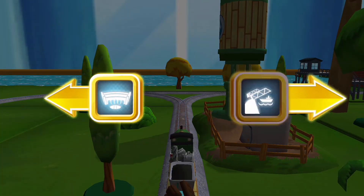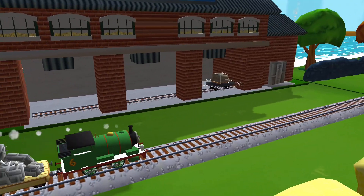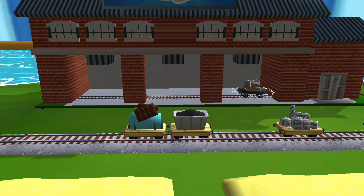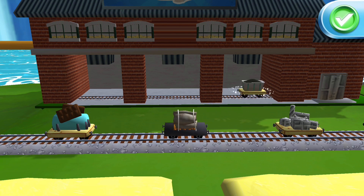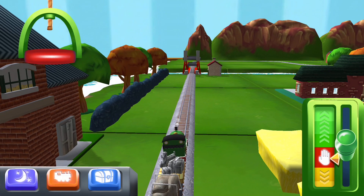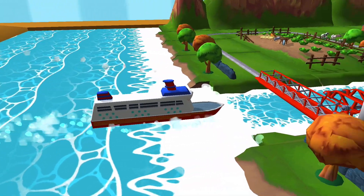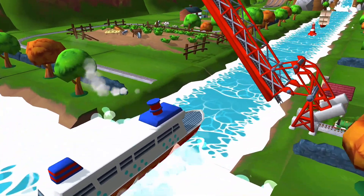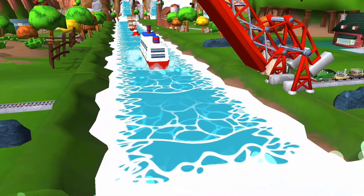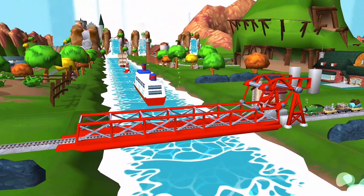Choose a direction. Rock the rolling bridge — the rolling bridge is right over there. A new wagon? Your engine would love to pull that. Just drag and drop them. The boat has to make some important deliveries, but you wind up the bridge so it can pass. Thanks for helping your engine out.